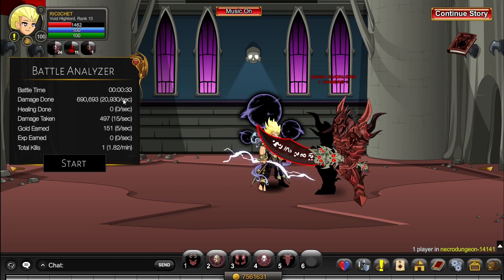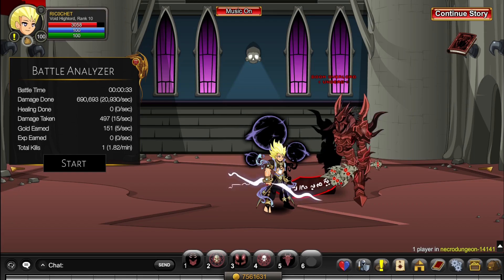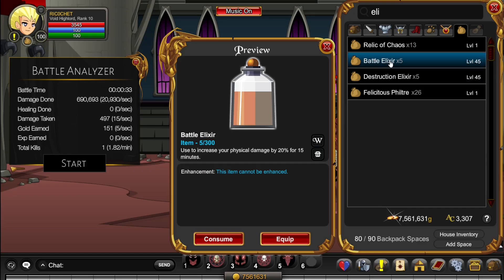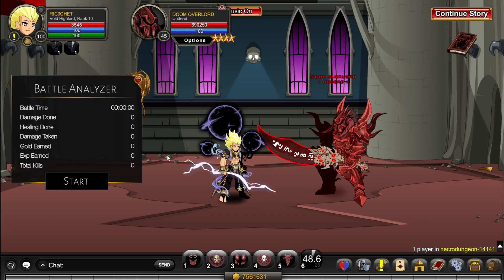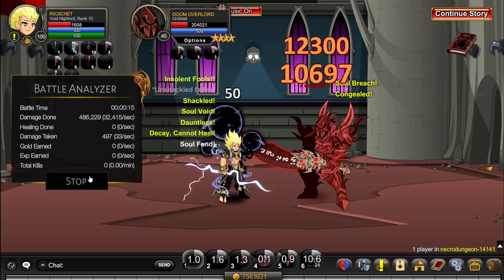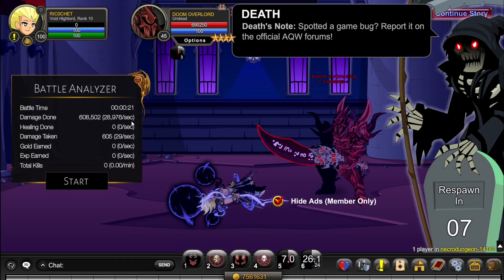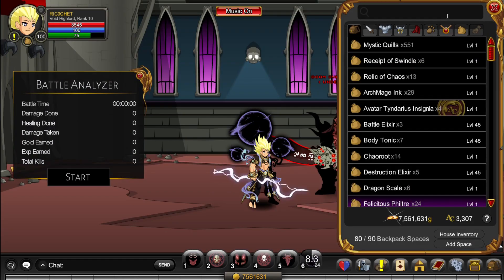20,000 damage per second without me even trying — that was basically just me spamming and not using optimal damage. At 20,000 damage per second, any enemy with 100k HP is done in five seconds, a million HP in 50 seconds. Let me put on an elixir — we'll go with battle elixir for this one, and a potion too. My bad, I pushed my luck there a little bit, but as you can see it got 30,000 damage per second — that's one and a half times more damage. I'll try that one more time, a little more carefully.